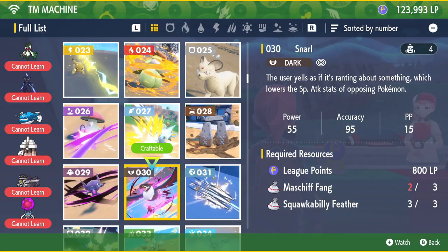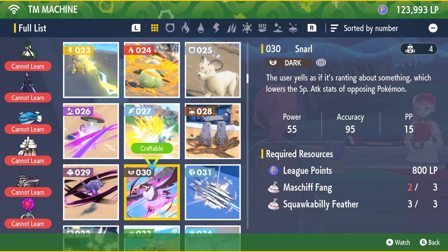If you need more, visit any Pokémon Center across Paldea and interact with the TM Machine, which lets you craft TMs. If you have the correct amount of materials, for TM Snarl you're going to need three Mashed-Up Fangs, three Squawkabilly Feathers, and 800 LP.